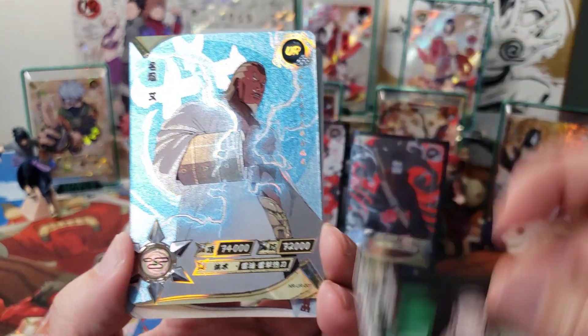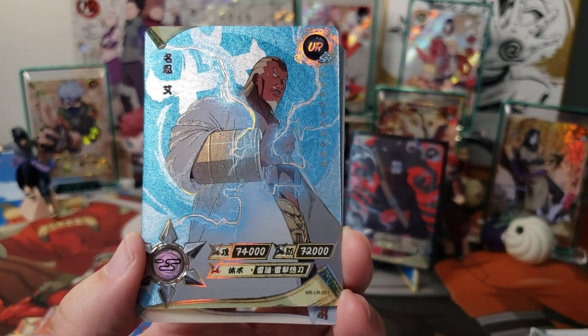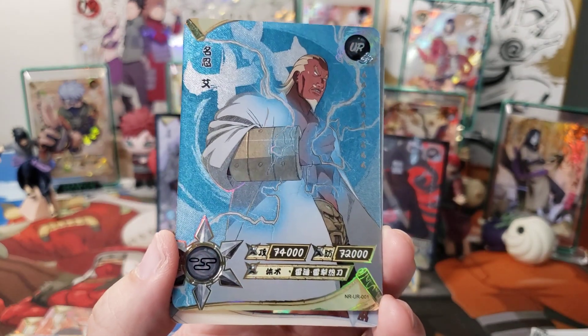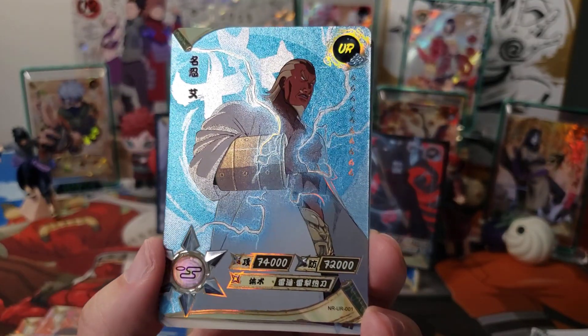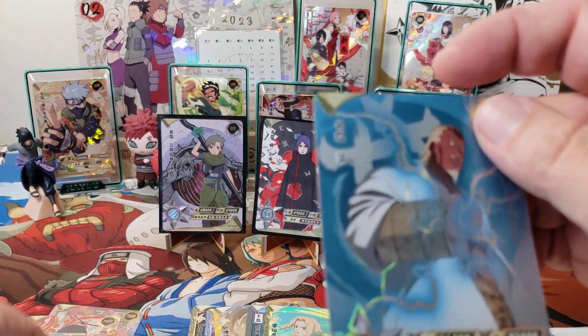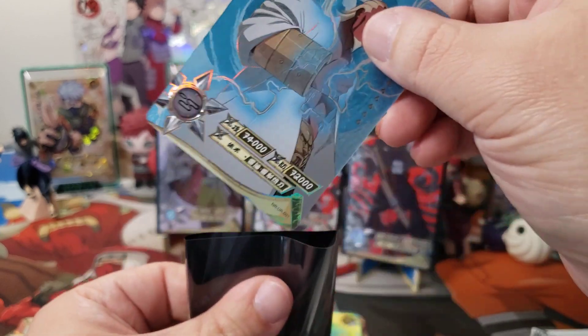Ayish! This dude again? I need to get the Onoki, the Tsuchikage, man. I have this bro again. But he's number one - you see this? You are number one. That's pretty cool, right? That lightning. Good gosh. He's a beast.